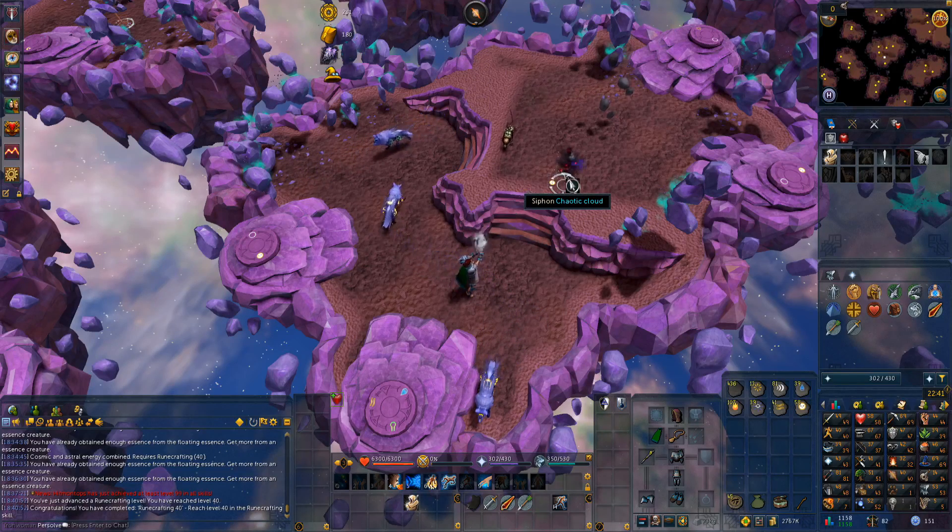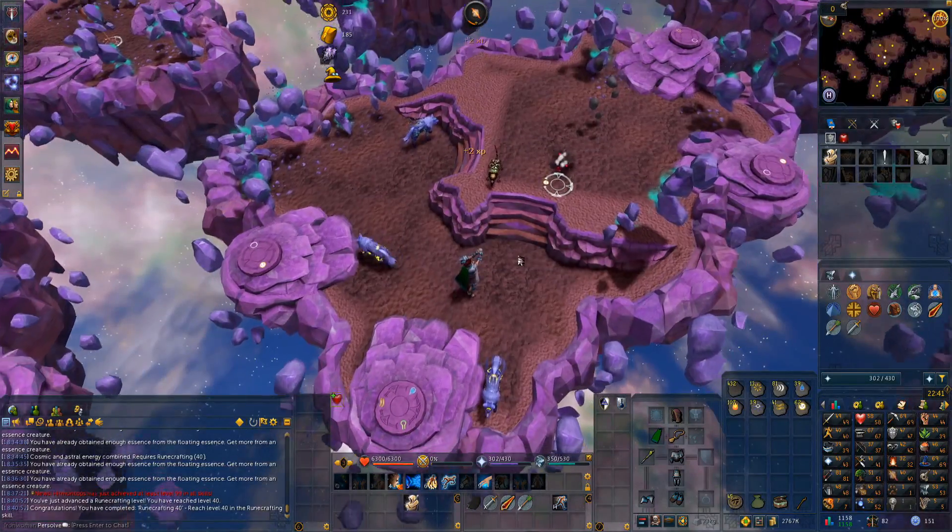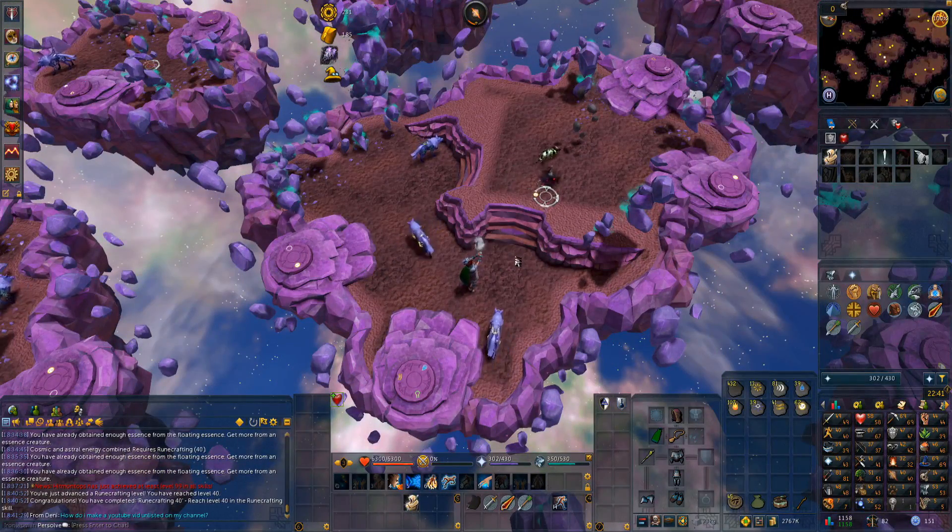First of all, instead of dropping or selling to a general store, all of our excess items can be disassembled. This turns them into Invention materials and components, which doesn't take up any inventory spaces. Secondly, we also get access to Invention machines, which can act somewhat as a pseudo-storage for us, but more on that when we get up to 60 Invention.